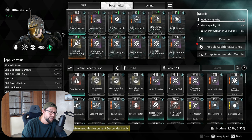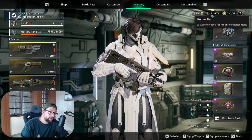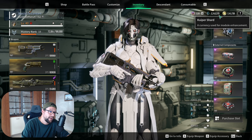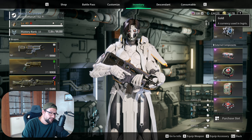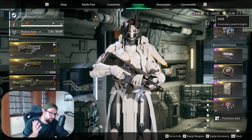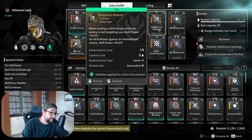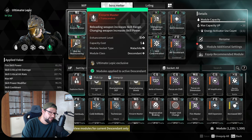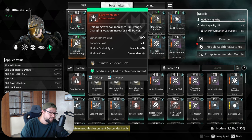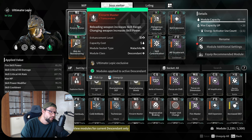Upgrading mods costs two currencies: Kuiper, which are the shards used to upgrade your modules, and gold. Gold won't be a bottleneck early on — you'll probably hit 10 million gold before you even notice. But once you start getting transcendent mods and purple and yellow mods, they become very expensive. For reference, one transcendent mod for Ultimate Leppic costs 5.1 million gold to max out, so be aware that rarer mods will be pricier.